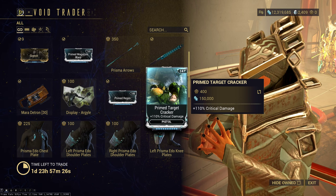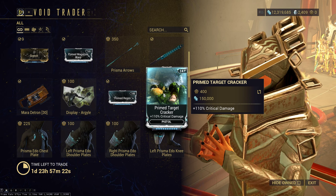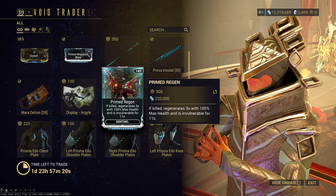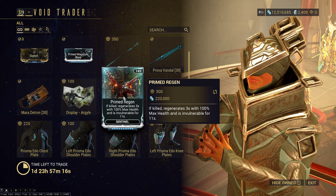We've got Primed Target Cracker, which is extremely important on pistols for both crit and hybrid builds, so definitely pick this up. Primed Regen is useful if you do shorter missions, so maybe grab that one too — I do use it on mine.